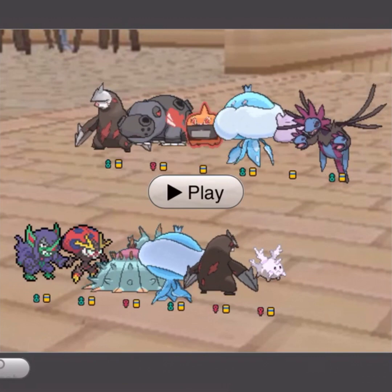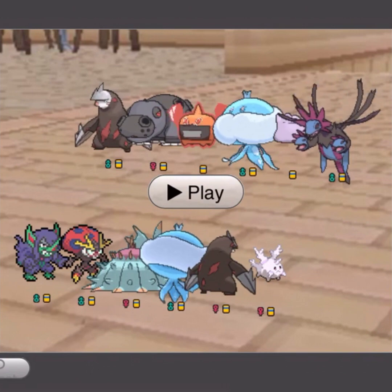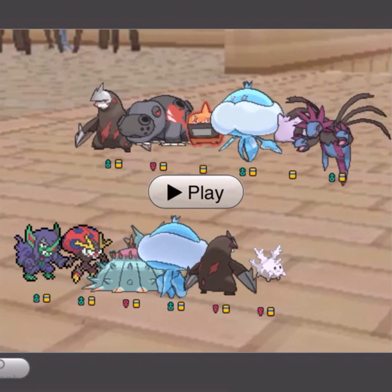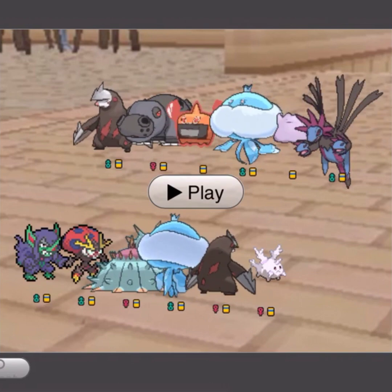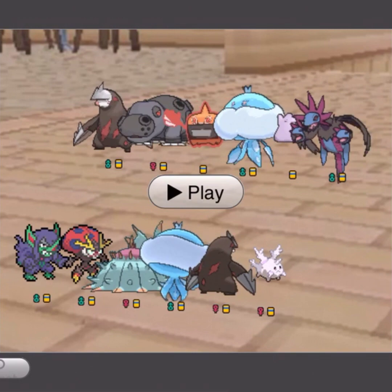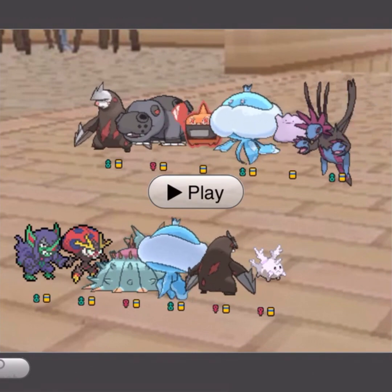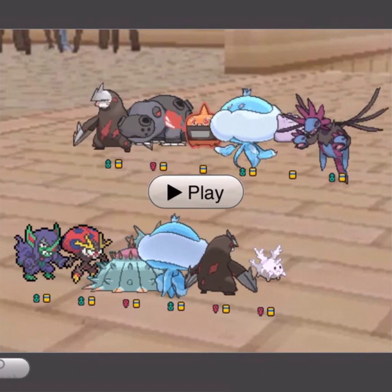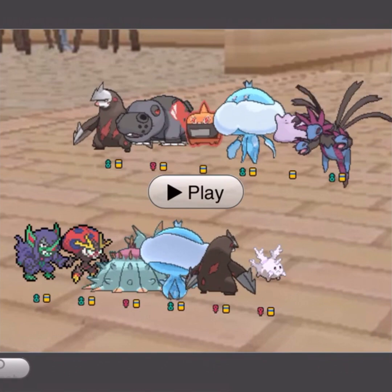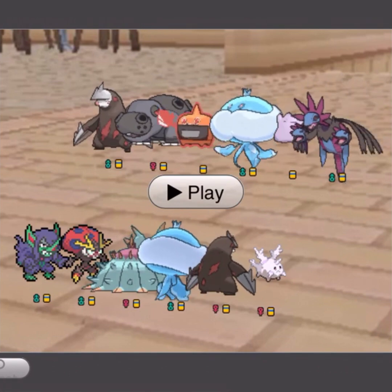Before we begin, I just want to say I'm going to show three full matches, and the fourth one I'll just show a part of it because Grimsnarl only did a very small thing in that match. Anyway, let's get started. Quick team preview: Grimsnarl with the Nasty Plot set, Sticky Web, Orbital, Toxapex, Jellicent, Corsola with Will-O-Wisp and Strength Sap, and a Scarfed Excadrill.